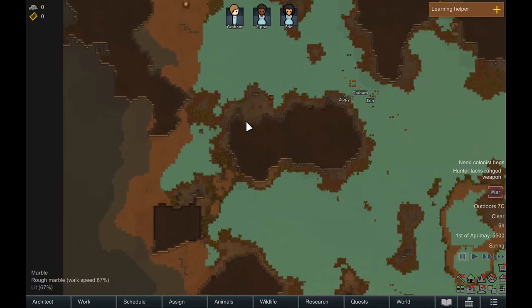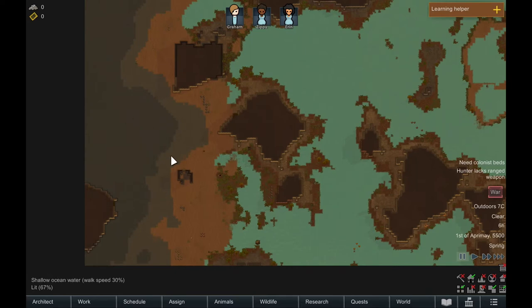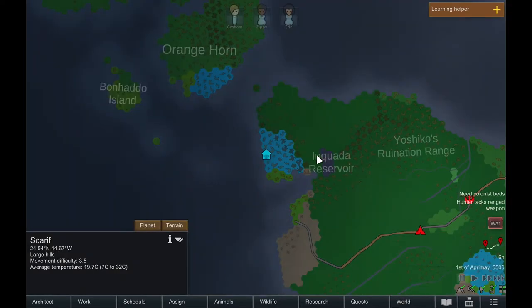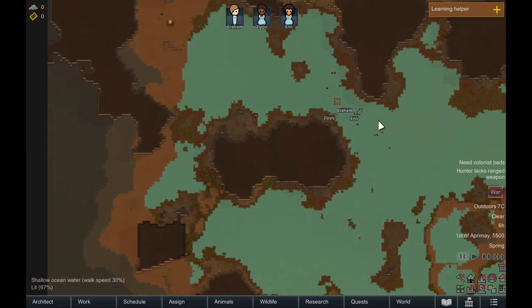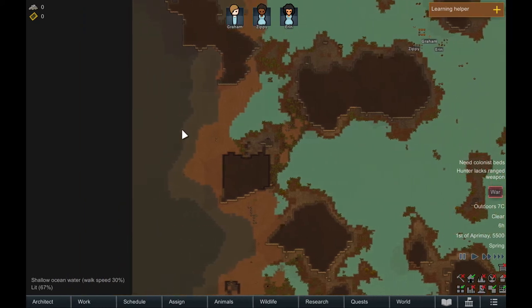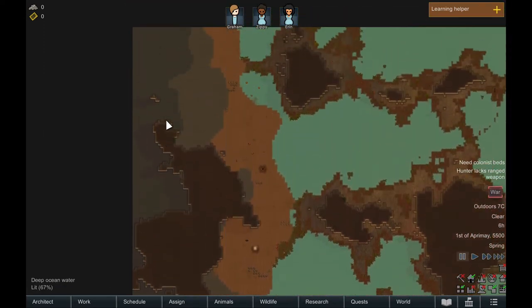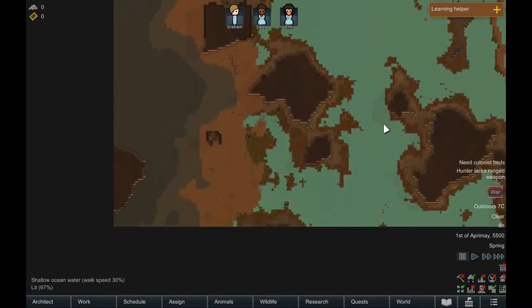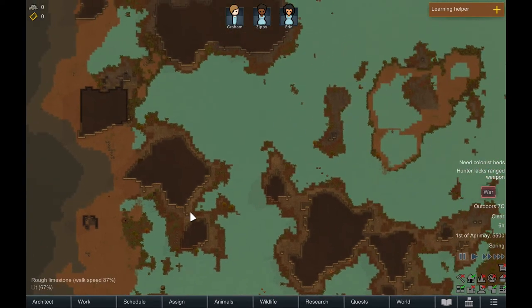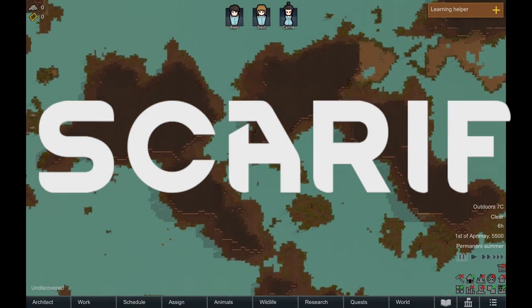Before we get into an in-depth look at Scarif, there is a note in the mod design package that says not to pick a coast tile. I wanted to explore why: I think they have coded all of the ocean water to be a light blue color, but the deep ocean water from coast tiles they weren't able to change. That is why they say not to pick a coast tile — it ends up as a really ugly dark gray-blue, as opposed to the light blue that Scarif offers. Now I will load up a new game on a non-coast tile. This is Scarif as the modder has intended to play it.